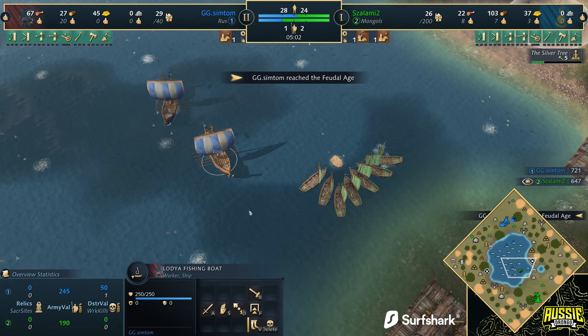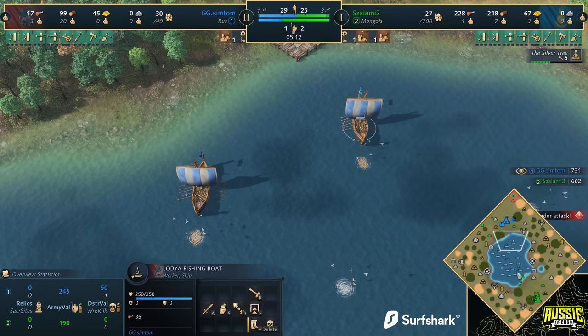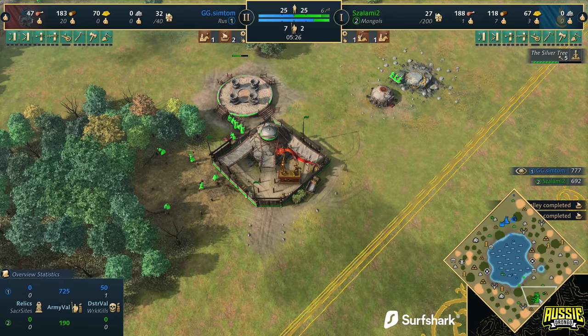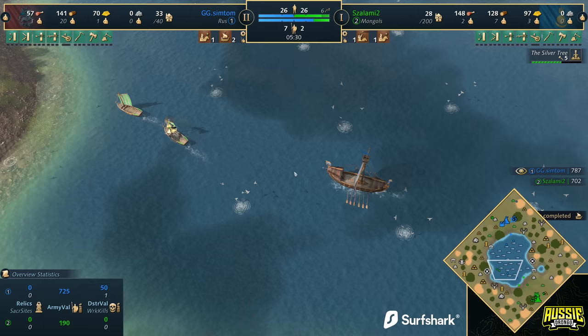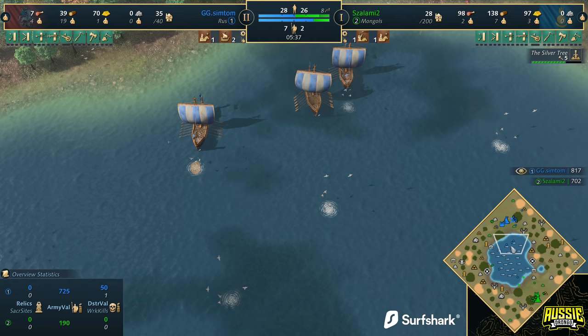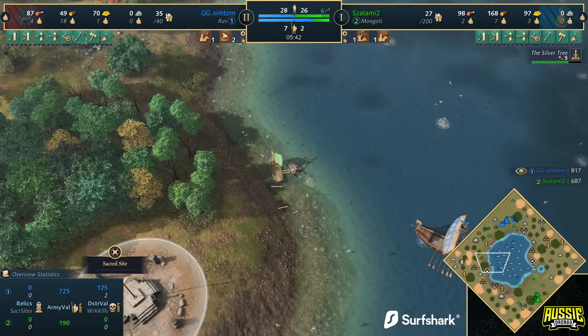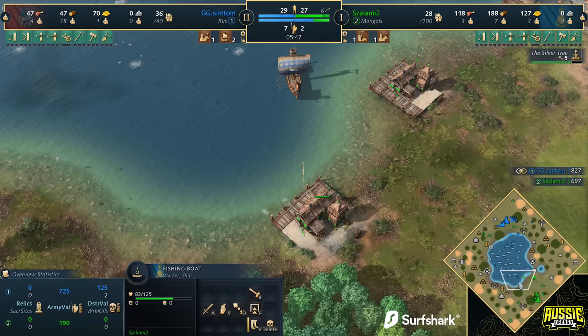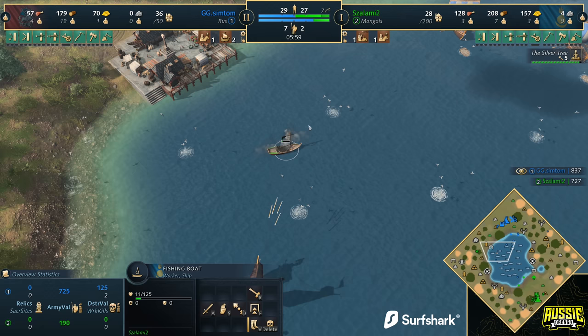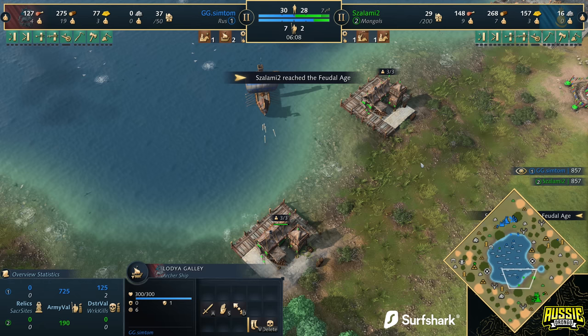459 age-up. He immediately starts transforming the lodger fishing ships into attack ships — you can tell by the movement speed: 0.75 compared to a fishing boat's 1.5. So Salami is already on the run. It looks like he's moving up to the north. The fishing boats are being given up; he does manage to keep six alive but has to throw away two. It's going to be an entire minute before Salami is up compared to Simtom who gets up very quickly. Nice micro from Salami, just delaying the lodger galley from returning to the southern front.